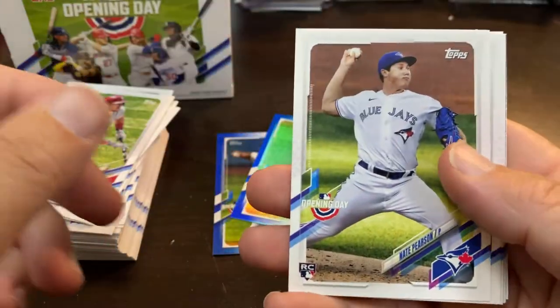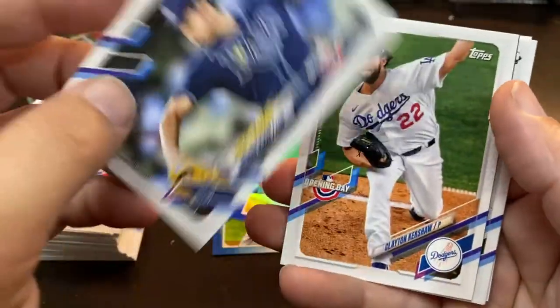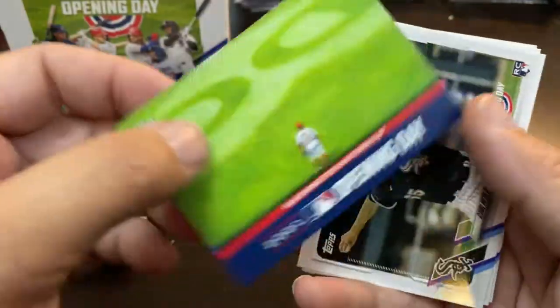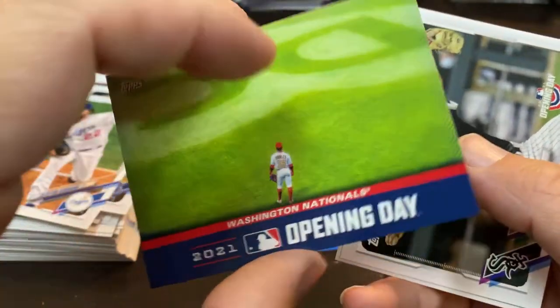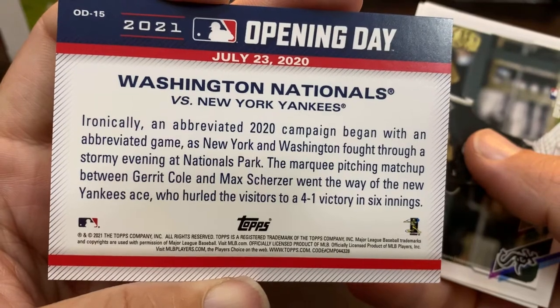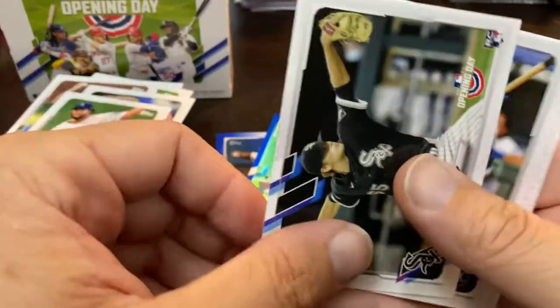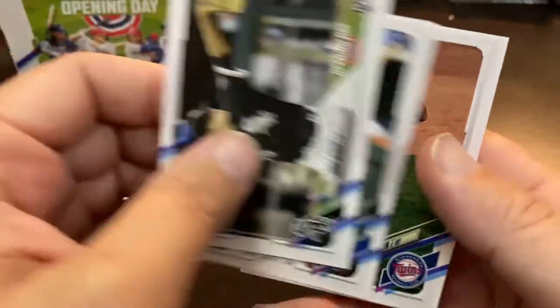Those are parallels, not short prints. There's Nate Pearson, who really could count. Brendan McKay, Future Stars. The 2021 Opening Day of the Nationals — this was their World Series celebration game, as you see, July 23rd. Cody Hewer. Whit Merrifield. And Byron Buxton.